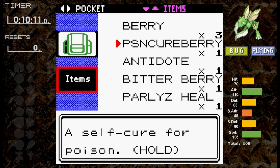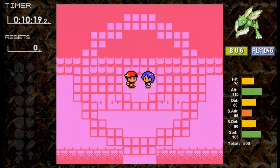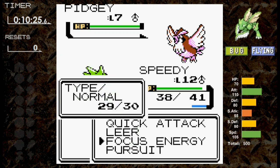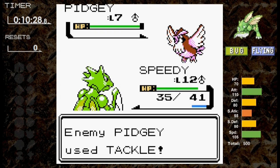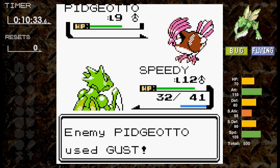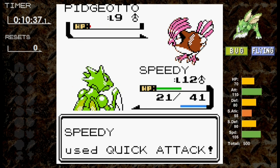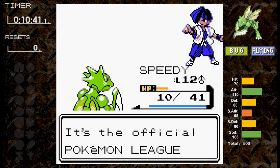We heal up and make Speedy hold a berry before Faulkner. His Pidgeotto knows Gust, but thankfully it's only 40 base power. We use Focus Energy on the first Pidgey. Faulkner can't use Mud Slap on Scyther, so we coast and knock Pidgey out with a single Quick Attack. Against Pidgeotto, we Quick Attack twice with no critical, and Gust takes us to orange health, but our berry kicks in. We knock out Pidgeotto next turn. Faulkner challenged Scyther a bit, but we're moving on to Azalea Town.